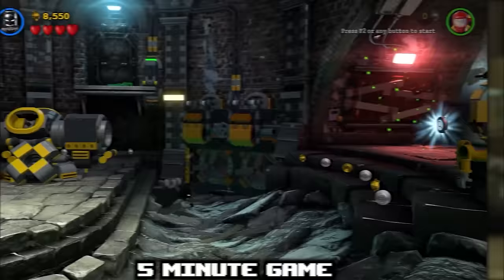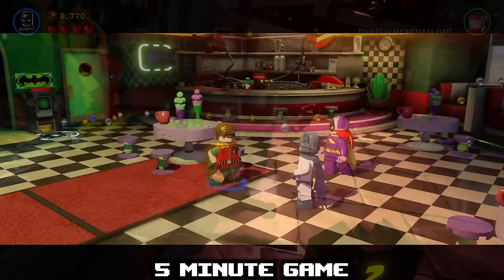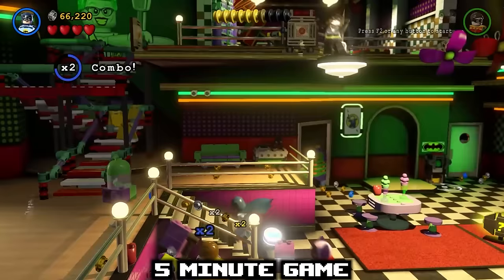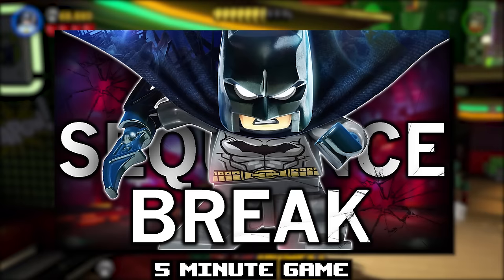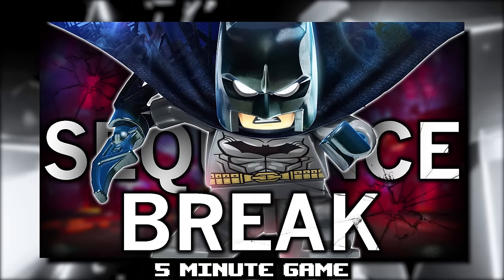If I told you you could beat a LEGO game in under 5 minutes, you probably wouldn't believe me — but LEGO Batman 3 has a very unique sequence break that allows for every single level besides the first and last to be bypassed. This glitch is a bit complicated to explain, but luckily I have a video going in-depth on how it works linked below. It's just one of the many examples of how speedrunners will find a way around everything. While you're at it, check out my 40-minute documentary on the history of LEGO Batman 1 speedrunning.